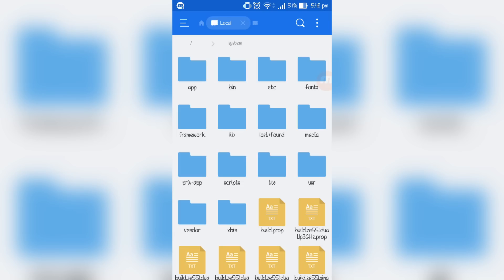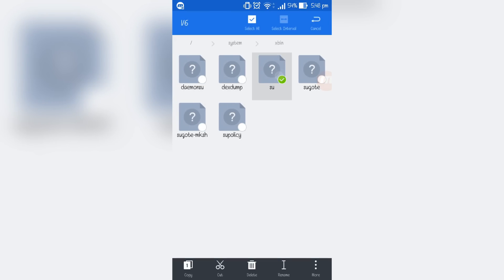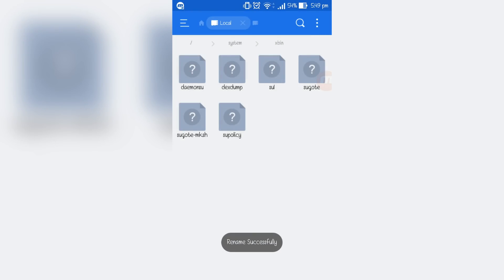Go back again and click on 'xbin,' which should be located near the bottom. Every device should have the su file in this folder. Hold on the su file, click 'Rename,' change it by adding '1' to the end, and click OK. It should say 'renamed successfully.'